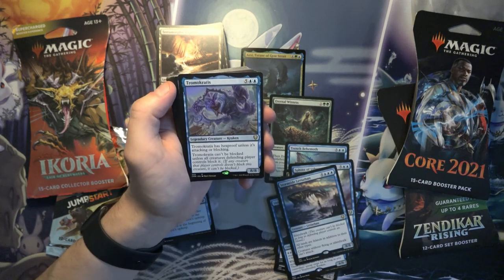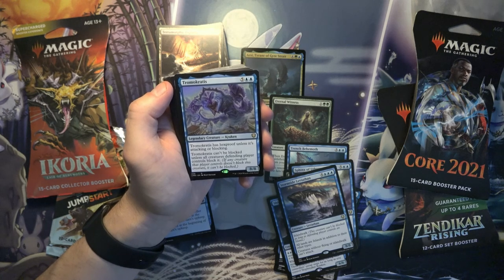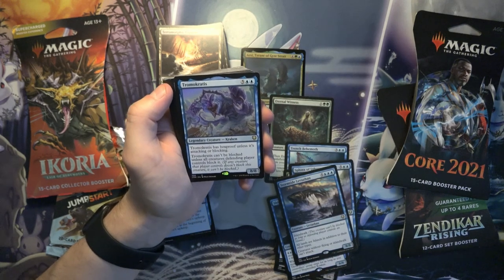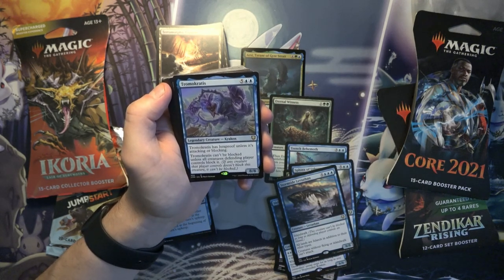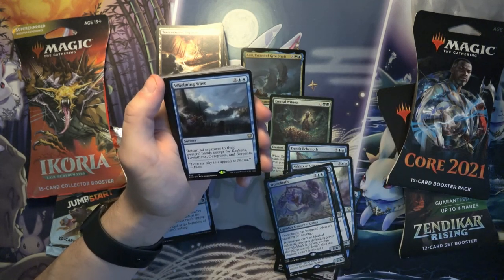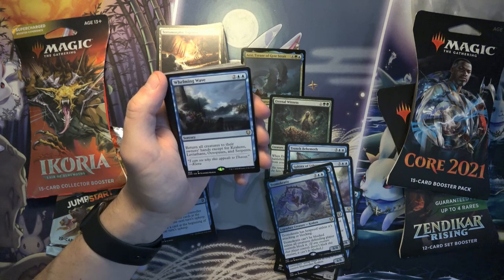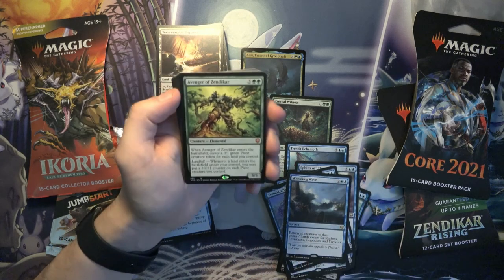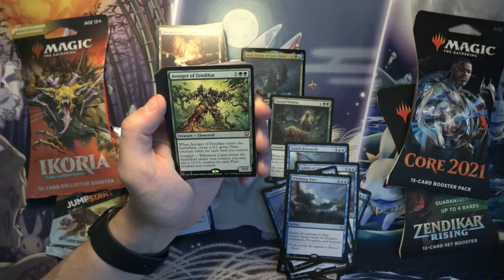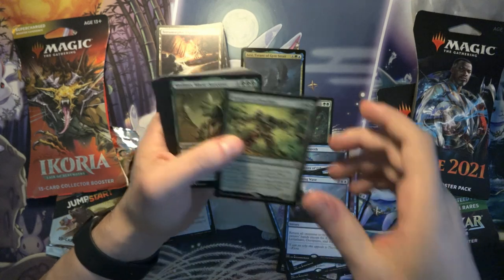This is the deck to get if you like big underwater sea creatures. Tramocreatus — never seen this before either. It has hexproof unless it's attacking or blocking, and it can't be blocked unless all creatures the defending player controls block it. Whelming Wave: return all creatures to their owner's hands except for Krakens, Leviathans, Octopuses, and Serpents. This is a good card to put in here — it was in Double Masters, recently reprinted. Before all the reprints it was worth a decent amount because it sees a lot of play in Commander.